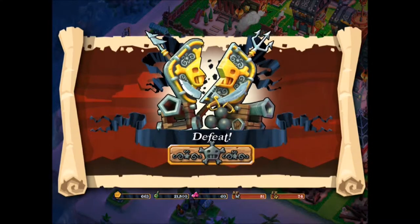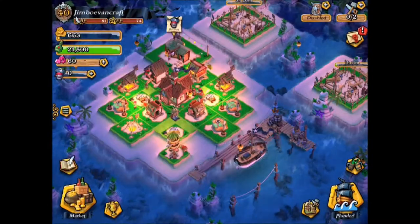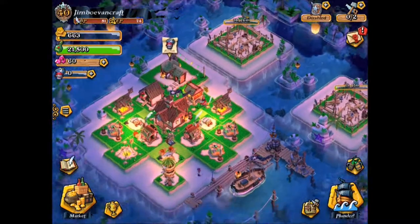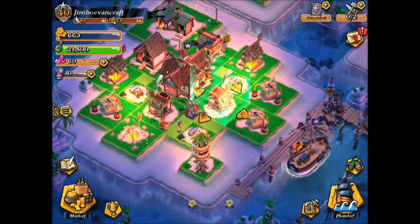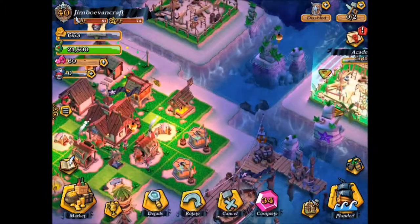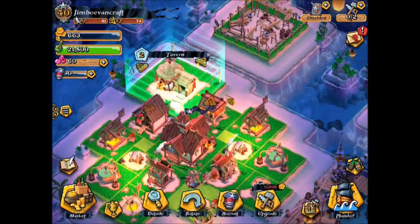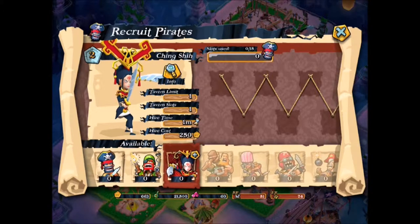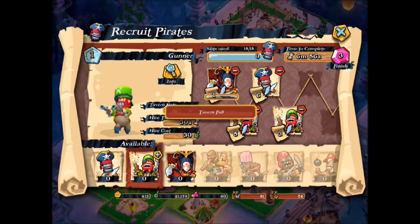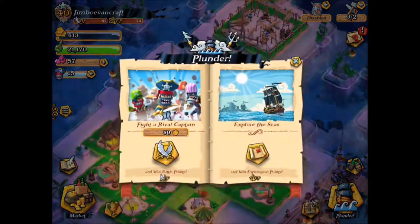We did get a defeat, but we took so much grog. We're at full grog right now, which is really good. Now we can do a few upgrades on these buildings — later we'll upgrade our gold storage. Let's go ahead and get some more troops. I want to fight with that heavy swordfighter troop again because it is a really good troop for taking out structures. Let's go ahead and speed that up and fight again.